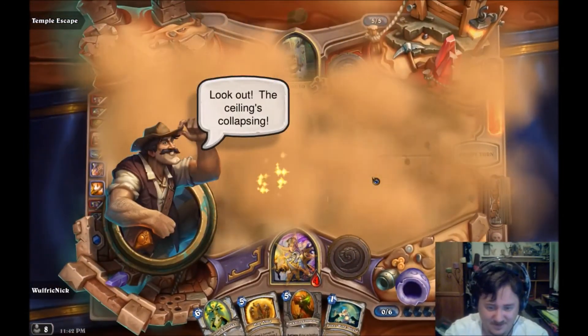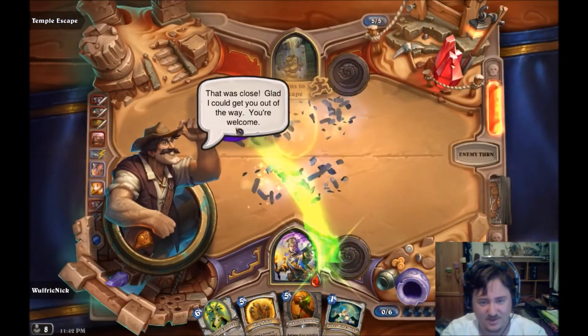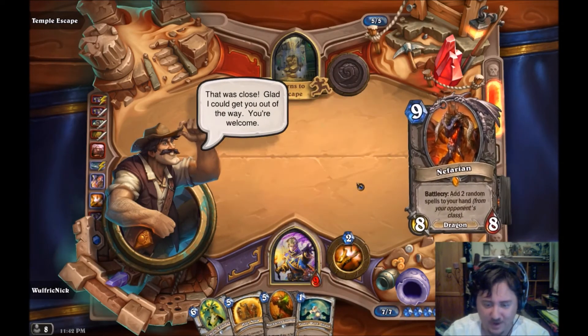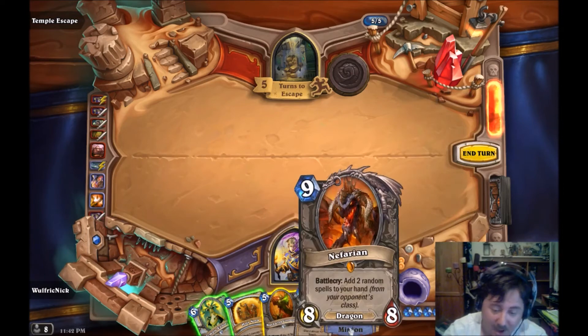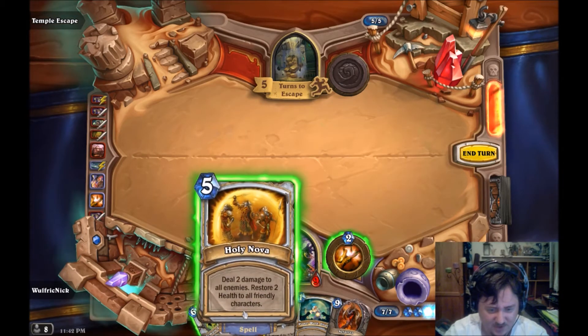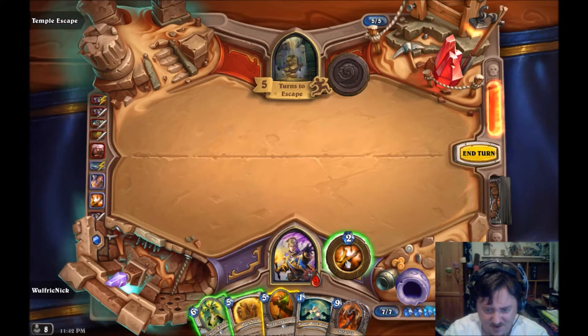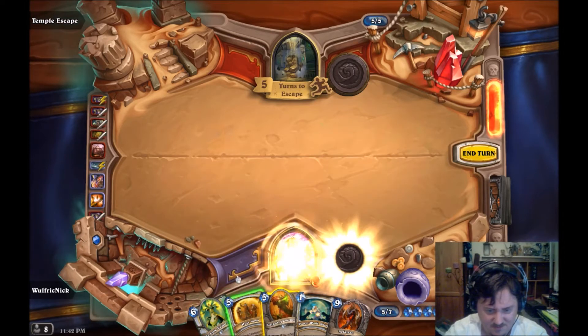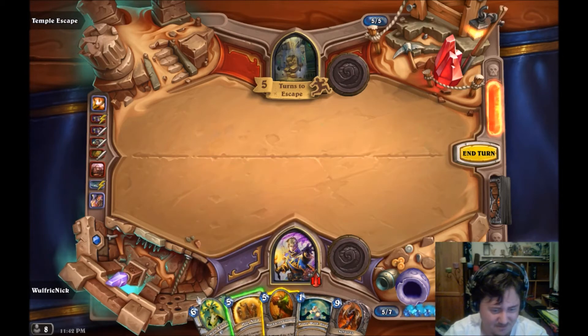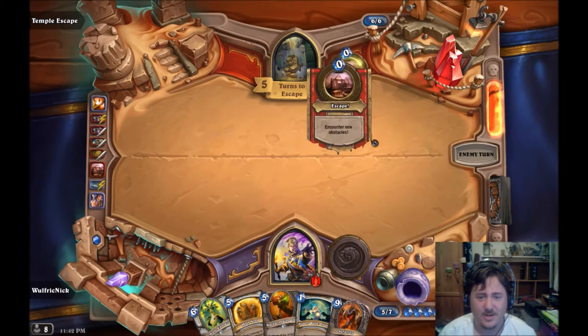Ceiling collapse - everything dies! Because that dies, I get health. So far it's okay. I have a dragon now, which is great. He's got no minions. It really feels like a waste to heal, so I'm not going to. Whatcha doing next turn?